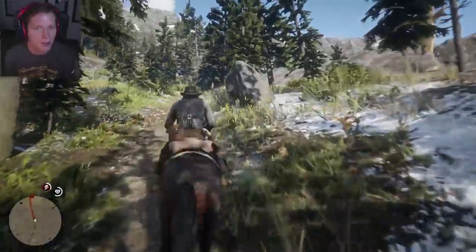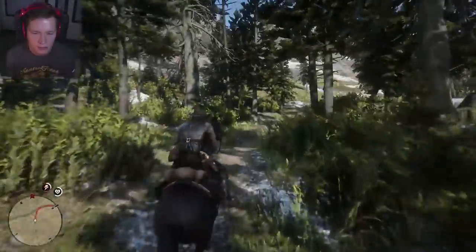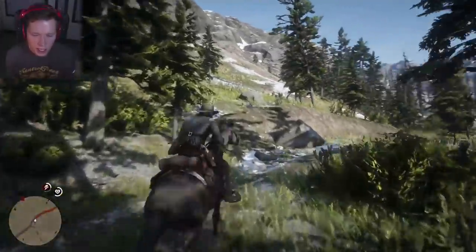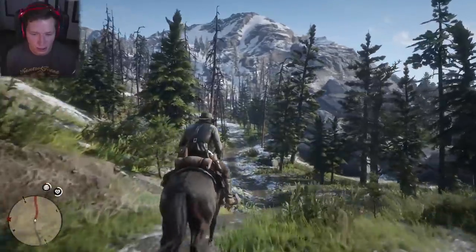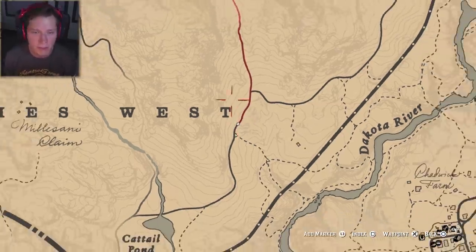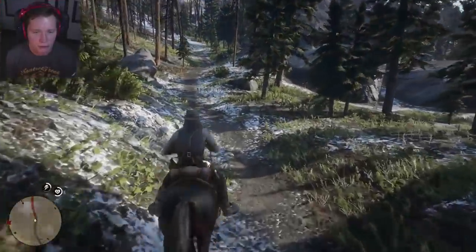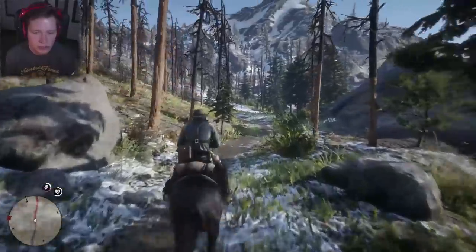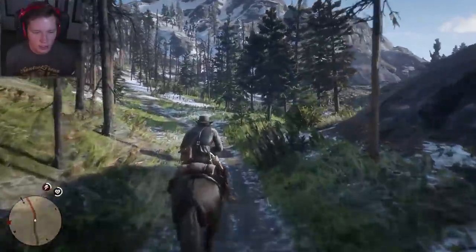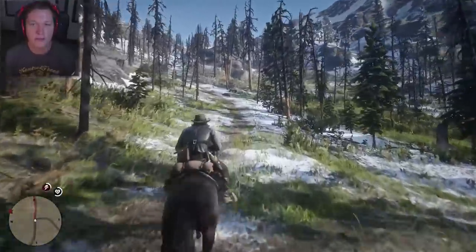So there's a common misconception. A lot of people say that the white Arabian horse is the best one in the game, which is the first one we're going after here. And that's actually not the case. The white Arabian you can actually find out in the wild — it's the best one you can find in the wild — and it's up here just outside of Lake Isabella. So that's where we're going right now. We're going to follow this path through the mountains and we're going to calm it down, tame it, and make it ours.